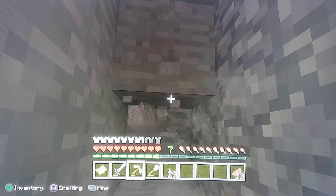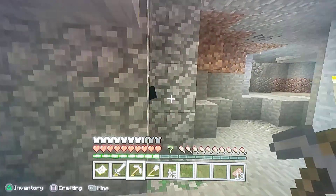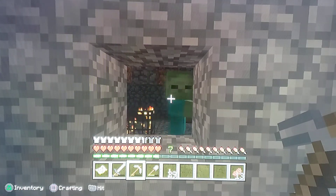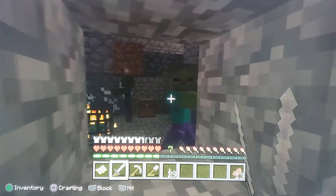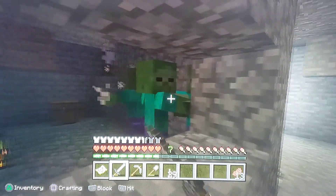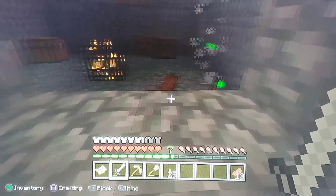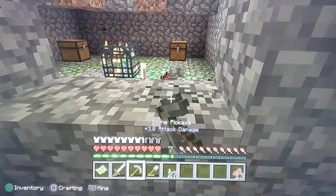We've got to make an access point for the zombie spawner so we can access it. Let's put some torches in there so we can raid those chests real quick.